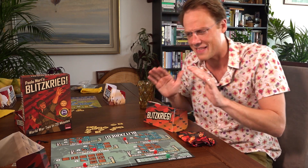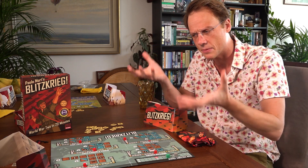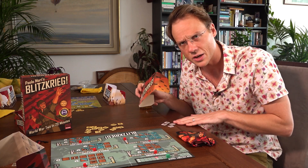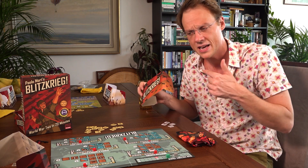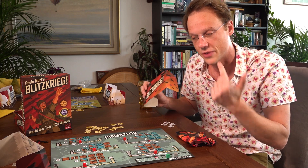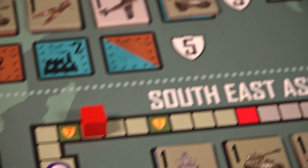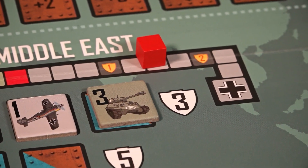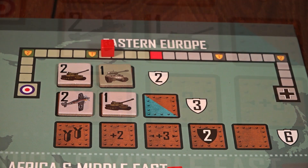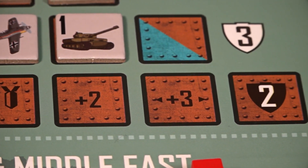And yet, like the very best Paolo Mori designs, you sit players in this simple framework and they immediately start freaking out. Because to decide what to do, you're trying to weigh up all these elements against one another in a way that defies calculation. You're thinking about what tiles you've got, when to use them and which ones to keep back. You're thinking about which bonuses you need, but then you're also weighing that against the victory points you need to win the game. You're also tempted by that track you might be able to push to the end, and afraid of the one your opponent is pushing hard.